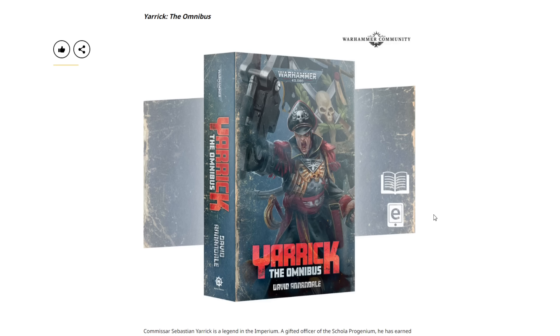Next we have the Yarrick Omnibus, and this is the paperback version. Some people were asking what the difference is from the omnibus that came out a couple years ago — the only difference is this is the softcover version. Previously there was a limited edition, then a hardcover; this is just the paperback with the same contents in different packaging. It's $21 USD or $25 Canadian. I imagine they're releasing this to build excitement before an actual new Yarrick book — potentially revealing what happened to him, possibly dead. I'm picking this up to refresh on the backstory ahead of what I presume will be a new Yarrick novel coming soon.